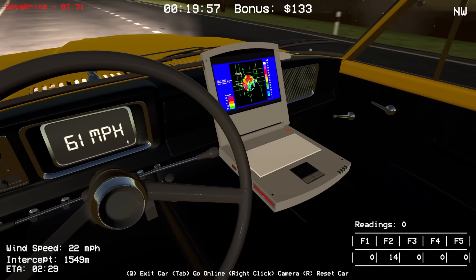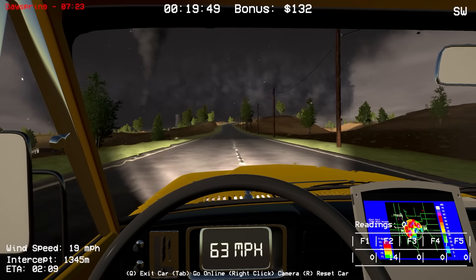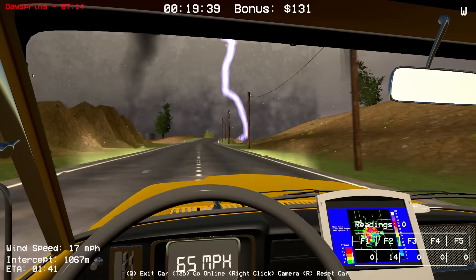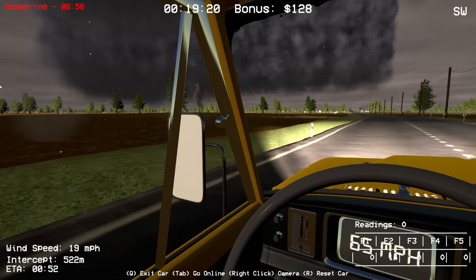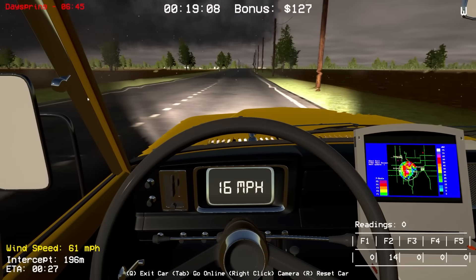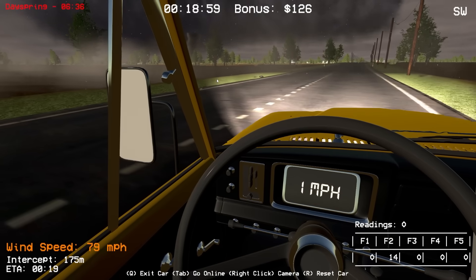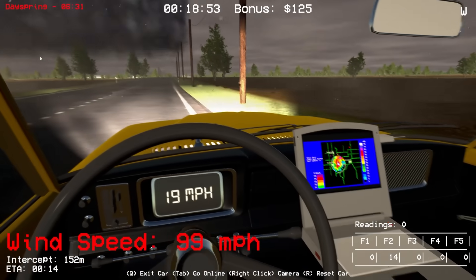Our nearest intercept is two minutes away so we've got to go collect some data. Day Spring's about to get hit again - they just got skirted earlier but there might be another one. This thing's close - we want to get close, we want to be able to intercept. It hadn't fully developed yet but it is - it's gonna cross this road right in front of us! This is gonna be close - come on, I need you to touch down. It's right here in this field. We're within 500, 400 meters - come on! Speeds are rapidly increasing - let's drop the probe!